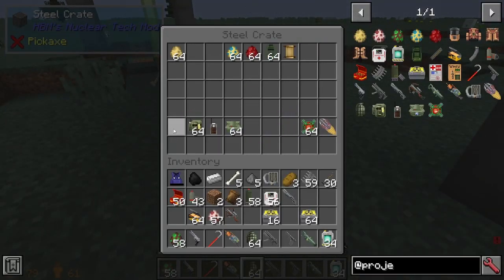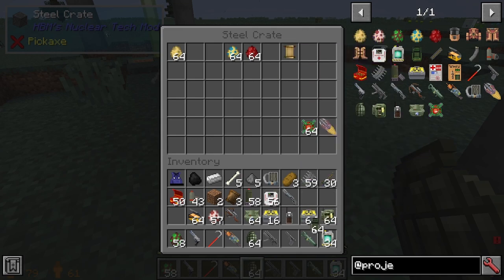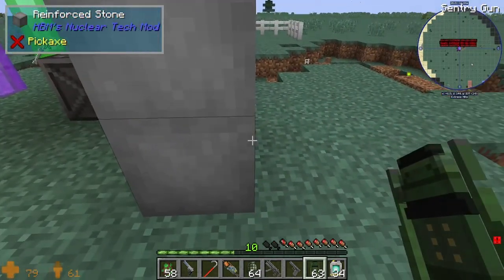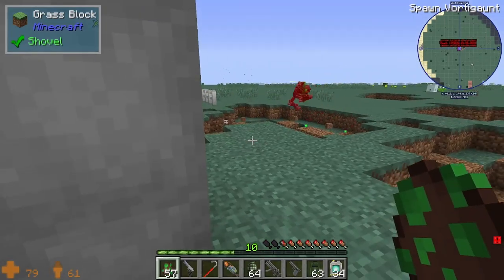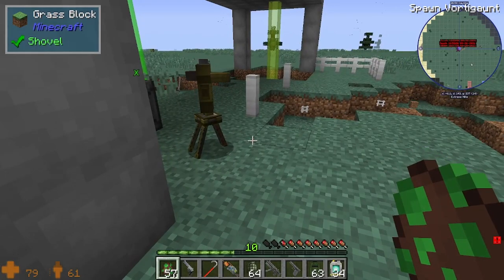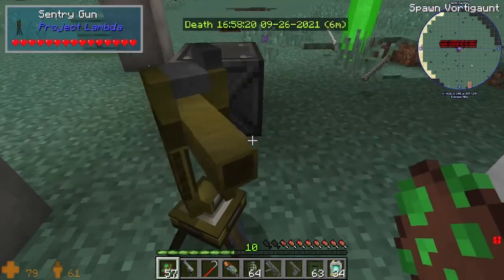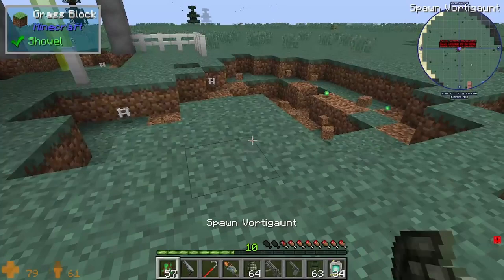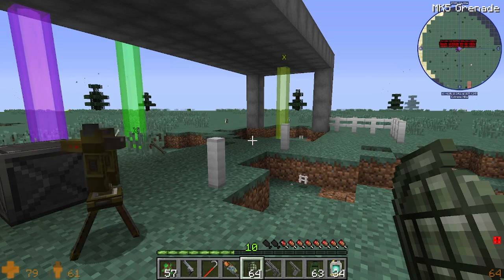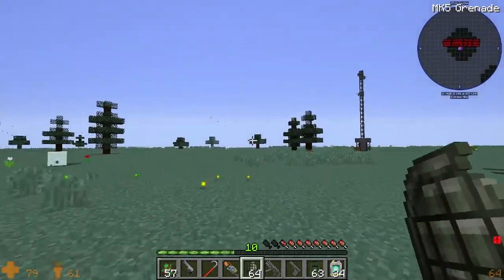Next up are the explosives, and then we'll get to the biological weapons. I'm gonna go ahead and throw down a sentry gun just for fun. It'll shoot you though, I think. Maybe not. Okay, so it's not hostile to the player, which is actually pretty interesting because in Half-Life 1, the turrets are hostile to the player.